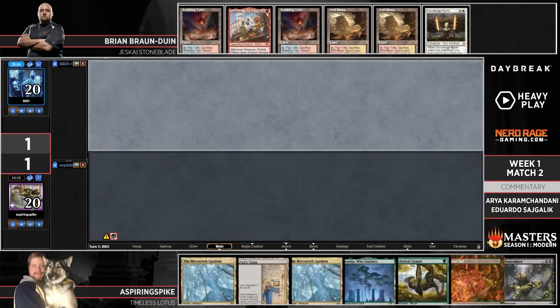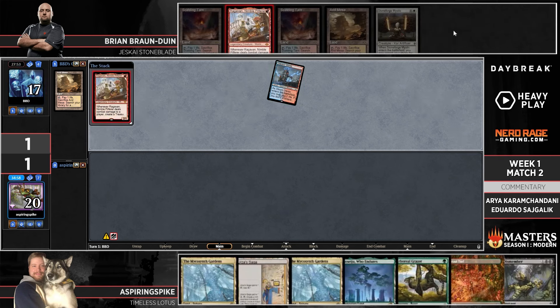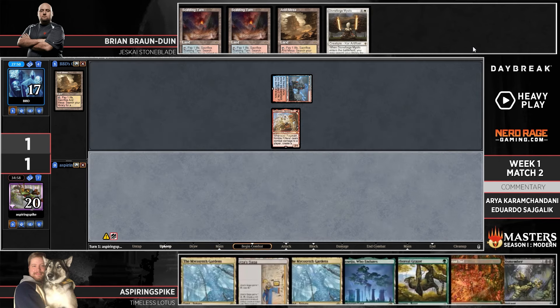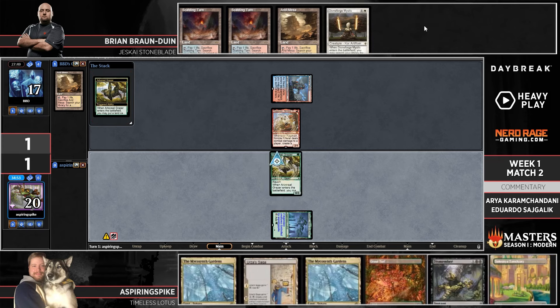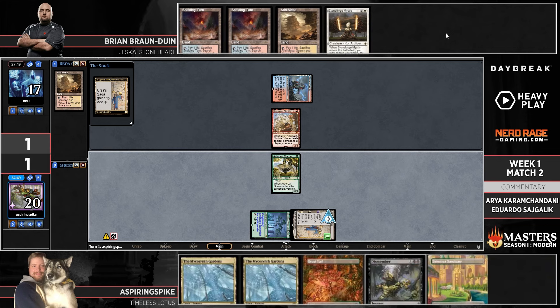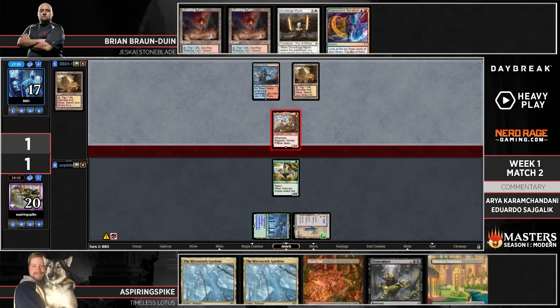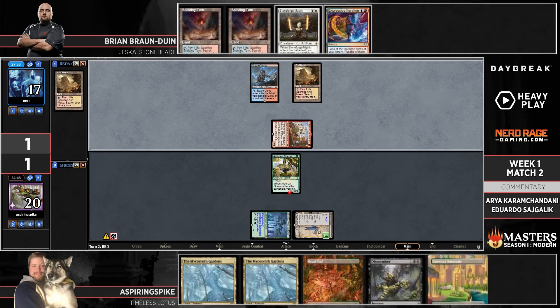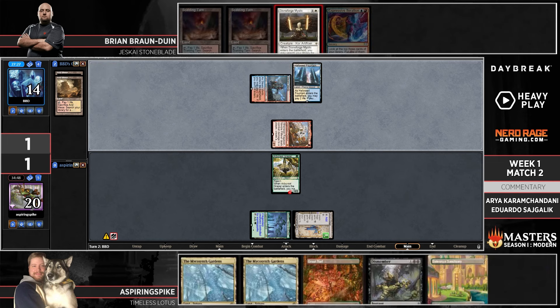We see a mulligan here from BBD — not a lot of answers, just going to have to hope Spike runs into those answers where they don't exist. Turn one Ragavan, turn two Stoneforge Mystic on the play — a lot can happen. But we have one of the best possible answers: Arboreal Grazer. This may be one of the best Arboreal Grazers I've seen in my life. BBD's ahead here — this Grazer is both going to gum up the ground and let Spike start making Saga tokens, which are pretty credible threats.